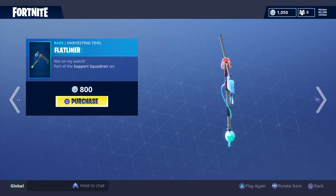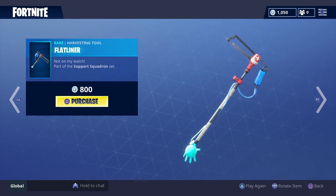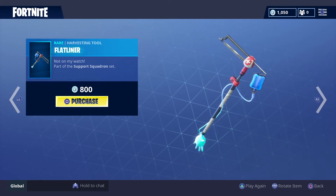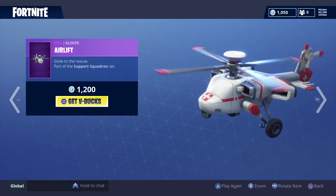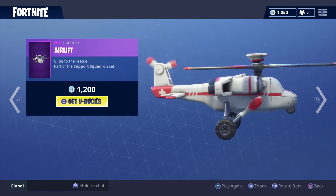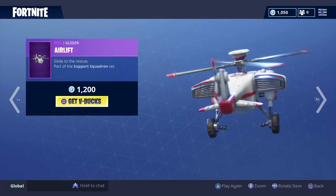Harvesting tool — the Flatliner, $1500 V-Bucks. Glider — Airlift, $1200 V-Bucks.